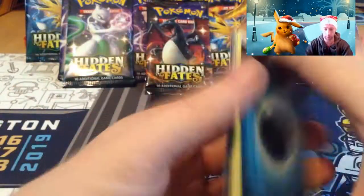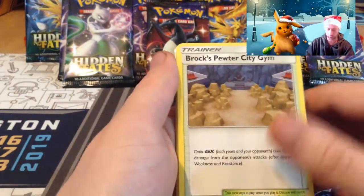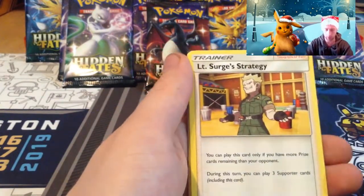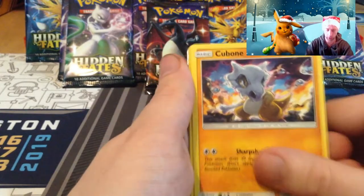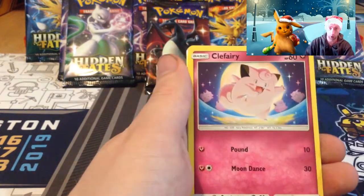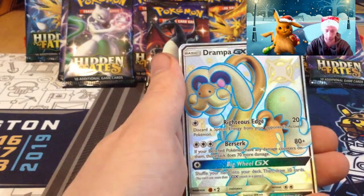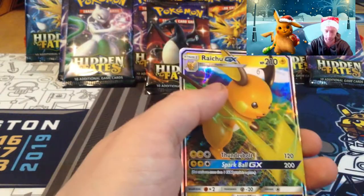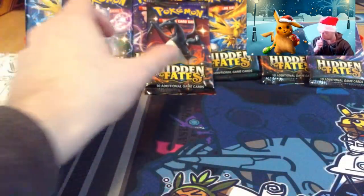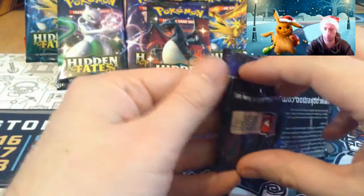Oh I see something — dark energy, Pokémon Center Lady, Governor's Exile, Lieutenant Surge's Strategy, Cubone, Geodude, Slowpoke, Clefairy, Jigglypuff, shiny Drampa GX and a Raichu GX! Needed the Drampa I think as well. We'll go Mew pack.